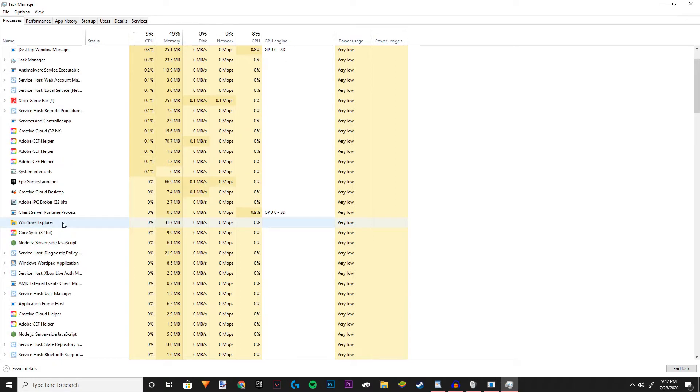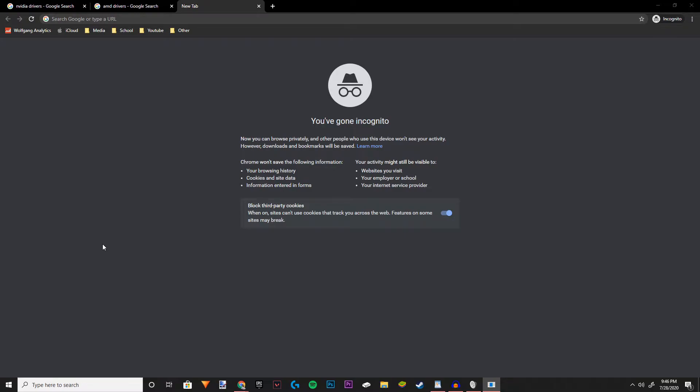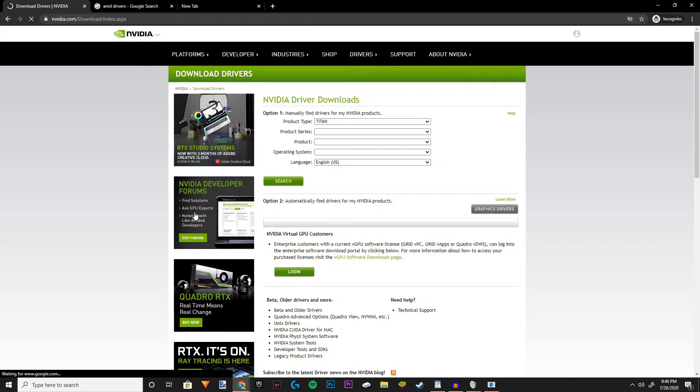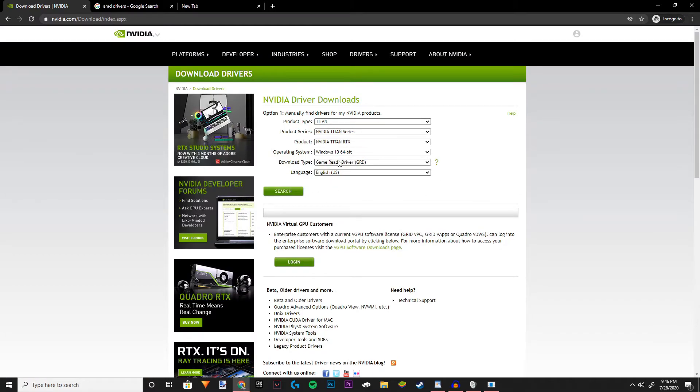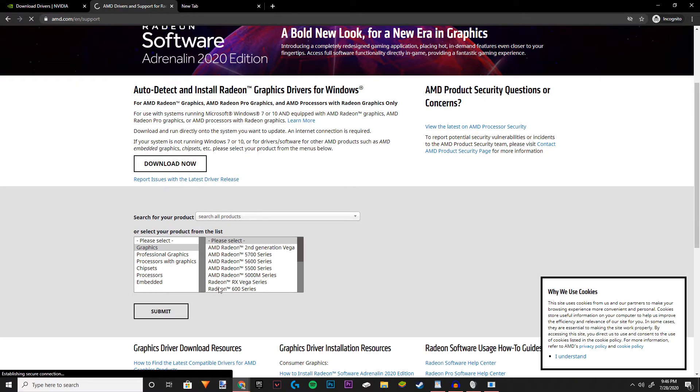The next thing I recommend to boost your FPS is to make sure your drivers are up to date. Drivers are the software your computer uses to run your graphics card and motherboard. I recommend looking up either Nvidia or AMD drivers, depending on what graphics card you have, and searching your specific card to make sure you have the latest drivers downloaded. For AMD, just search AMD drivers, find your graphics card, and re-download the drivers. Up-to-date software will give you more frames in games — it's a small thing but it should improve your performance significantly.